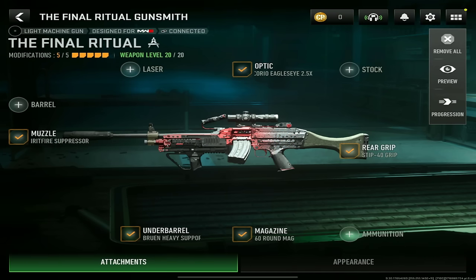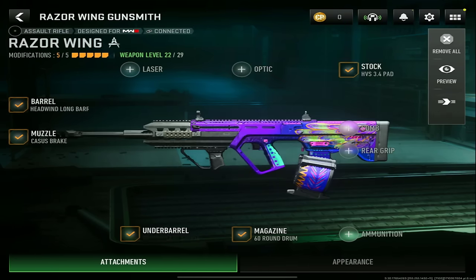For the Ruin MK9 loadout: muzzle, you want the VT-7 Spirit Fire Suppressor; underbarrel, the Bruin Heavy Support Grip; magazine, the 60 round mag; and for the rear grip, the Stip 40 Grip.